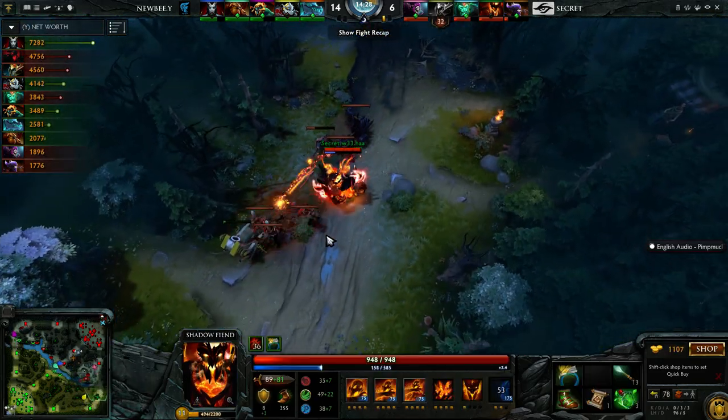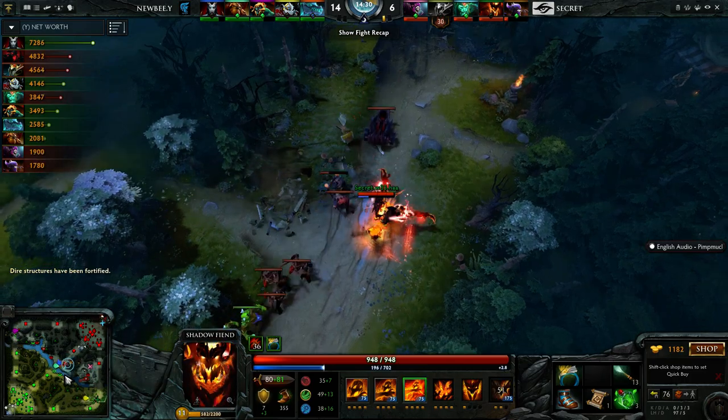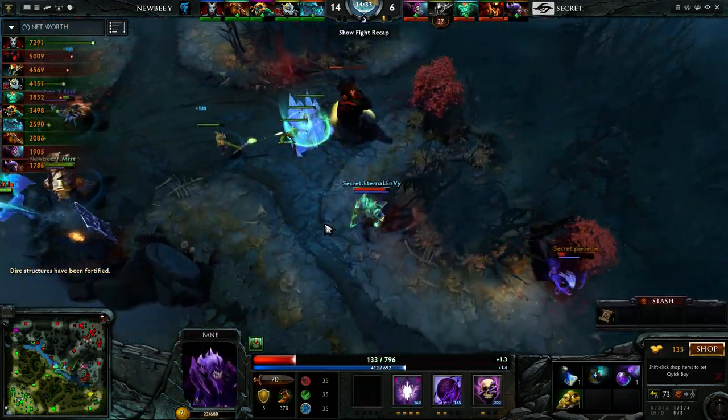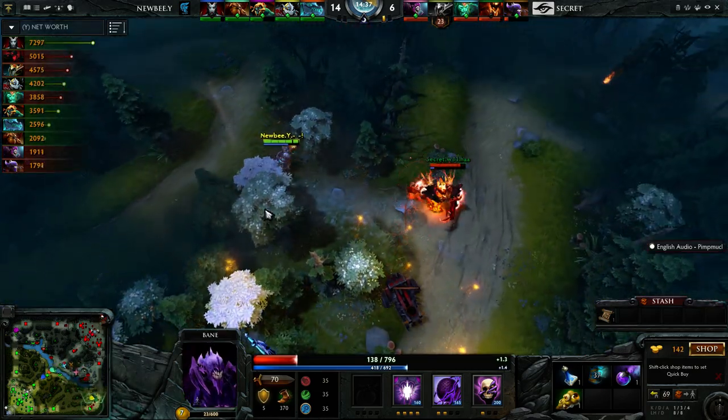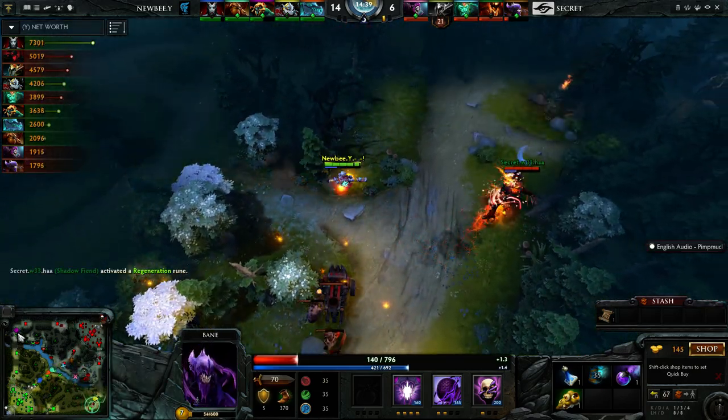That's really early to throw out the Spike Carapace — he did it right in front of Newby Y as well. SC just waited it out. He knew he had the advantage, he knew he had the support behind him. Misery gives free gold — without that Spike Carapace you just delay the Fissure. He thought it was going to come in, pre-preps it, but it doesn't even matter. And Team Secret are just losing more heroes than they should in these mini skirmishes.